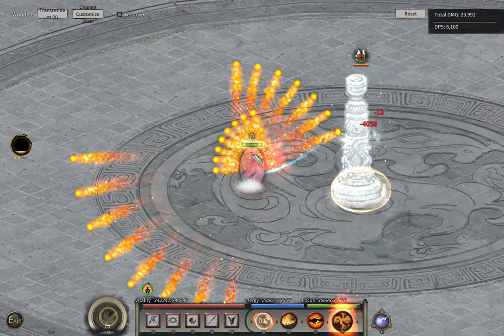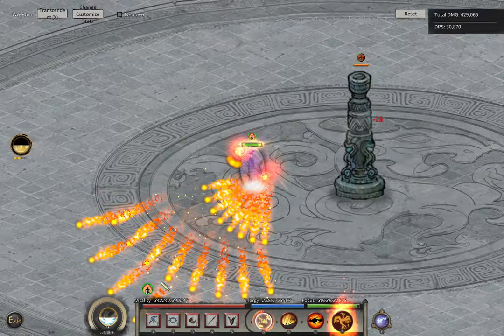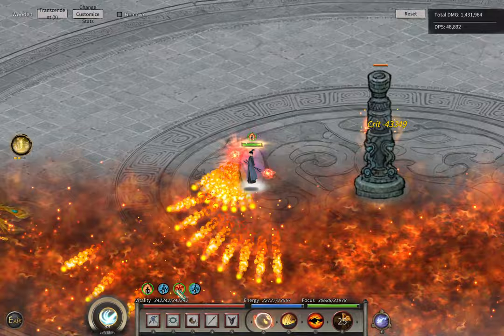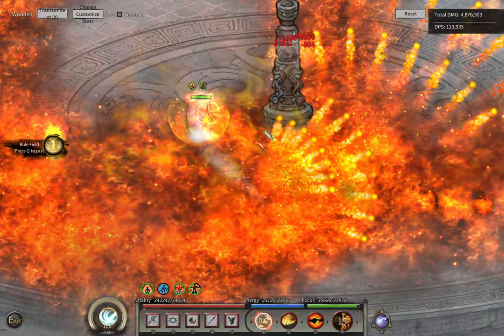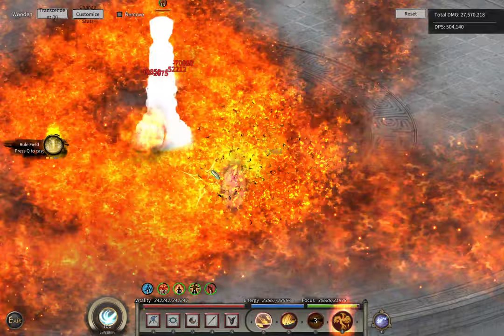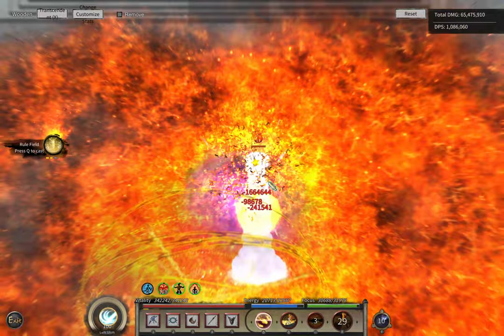To showcase this I'm using a mod — I'll put the link in the description — which shows how many layers of fairy flames are on the ground amplifying your damage, which is quite handy. Using my ultimate first, you can see 15, 16, 17, 18, 19 layers. Then I use my motion skill and it goes to 41 layers. Now I'm using my special skill which continues to apply more — now around 80 layers.